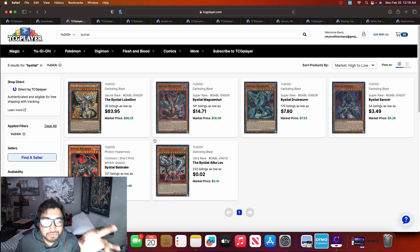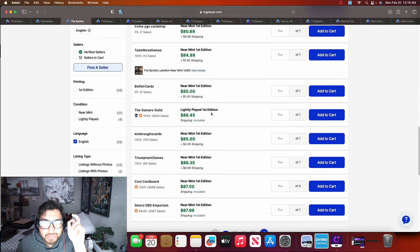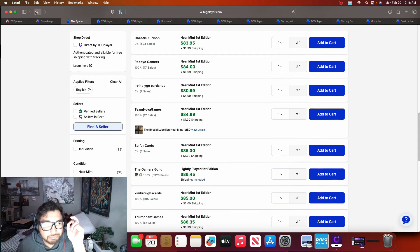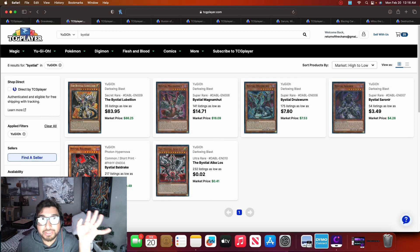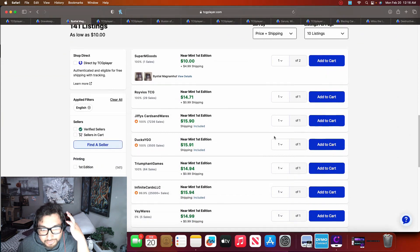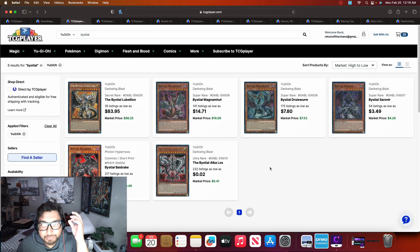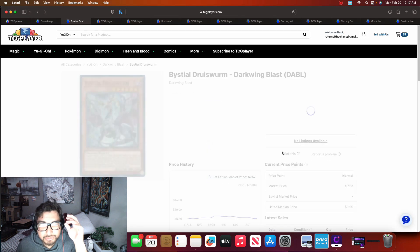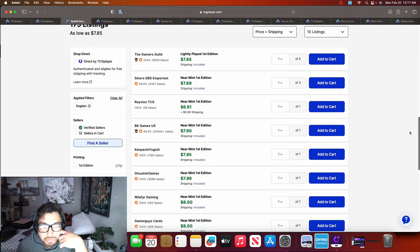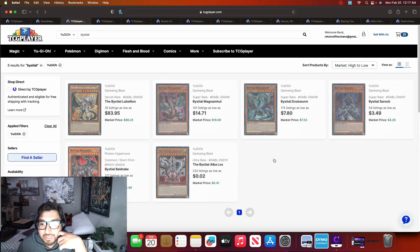Next, let's talk about Bystial cards. Starting with Bystial Lubellion — we already knew it was going up; it's at $85 to $88 with shipping, basically between $85 and $90. That's expected since Branded Bystial Despia is one of the top decks right now. Bystial Magnamhut was around $17 and is now dropping to around $15 to $16, since Tearlaments aren't a threat so Magnamhut sees less use. Druiswurm took a big dive — it was almost $15 a couple weeks ago and is now at eight dollars.